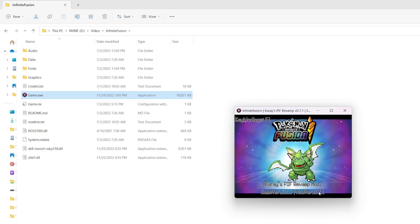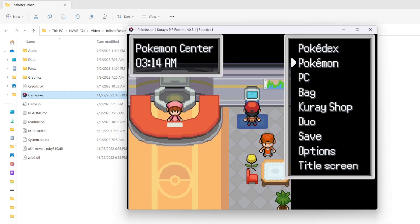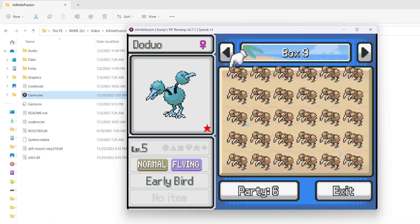Now we're going to go into the features. This mod was created to change the shiny system. The shinies in this game are a little bit different — if I can get into the PC correctly, I'll show you. I changed all these Doduo into a shiny variant. The shinies in this game just have their hue shifted a certain degree, meaning all the shinies look the same. So this mod changes that — it will add different hues, and I'll show you that right now.